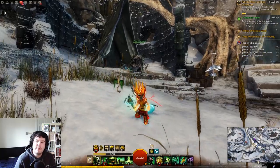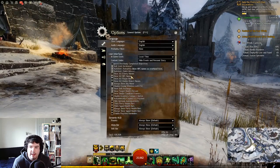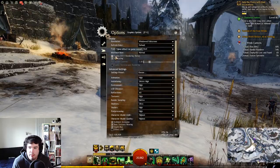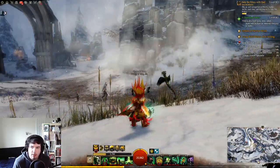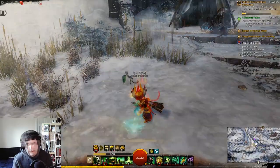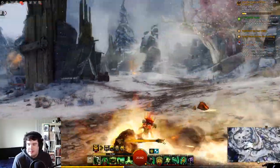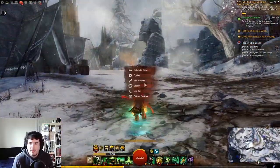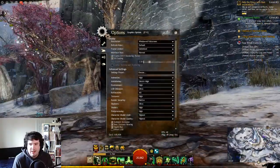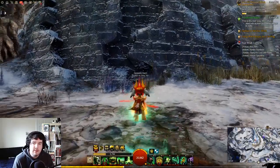Hey guys, welcome back to a brand new demo. Today we have a few things. First off, we have the new DirectX 11 build. You can enable this in the graphics options, and it may or may not improve your frame rate. It depends on your hardware — some people might see nothing, some might see a huge improvement — but it's there to try out. Anyway, let's dive into the main gist of this demo.